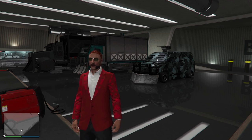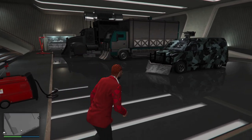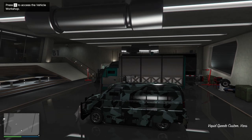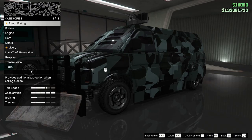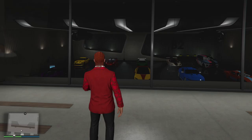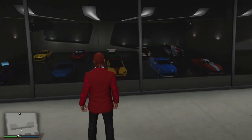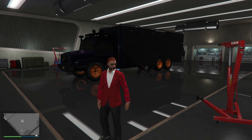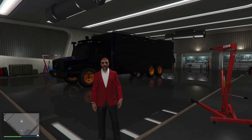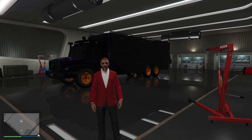On basement level one, you can customize all your delivery vehicles for the nightclub's duplicated goods - including the Speedo with its mega gun mounted on top. On basement levels two, three, and four, you can keep your car collection in a lovely garage. On the terabyte level, you can customize your Terabyte, which is essential for some unique missions and also provides business efficiencies.